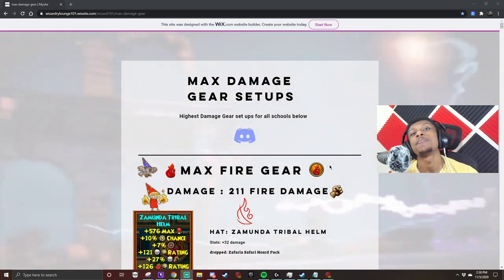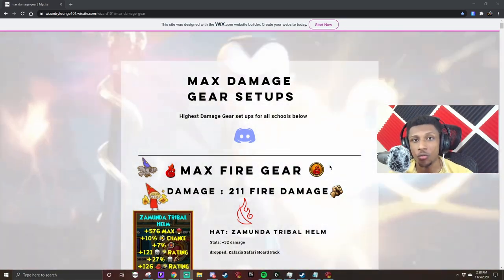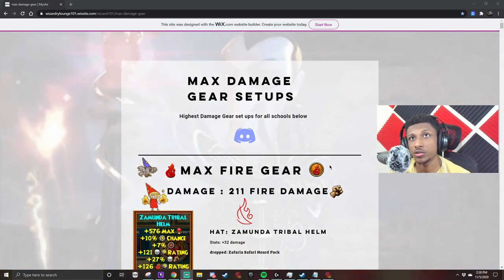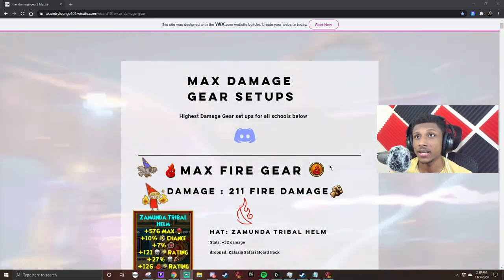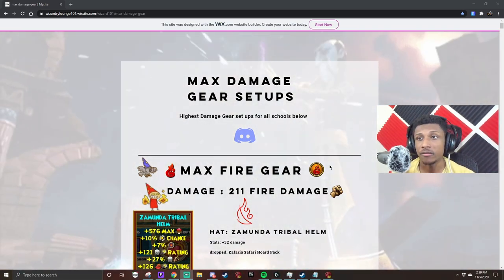I just want to give a big shout out to this website here - Wizardly Lounge 101. Make sure you guys check out this website. It has a lot of informative information about Wizard 101, about guilds, and just a bunch of information about Wizard 101 in general. I'll leave a link down in the description for you guys.